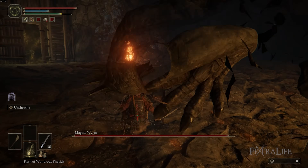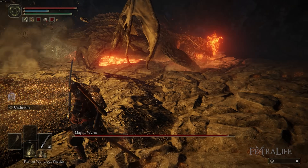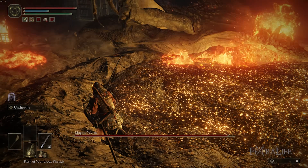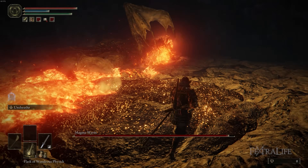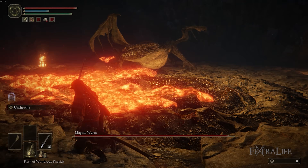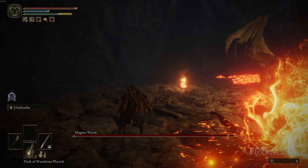Sometimes you'll see him raise up with fire in his mouth and then he's going to charge forward — he may even turn around and do this a couple times in a row. During this phase he's going to spit magma all over the floor. All you really want to do is wait for this to stop, stay clear of the magma, and wait for it to clear. During this part you're going to be really defensive and just try to stay alive, not worrying about dealing damage.